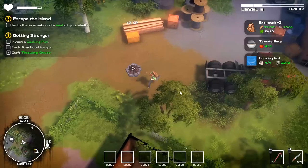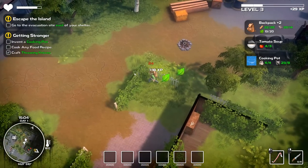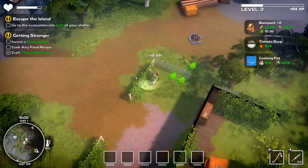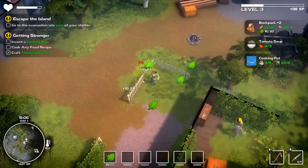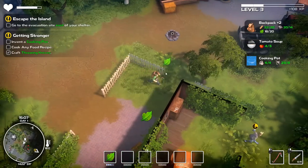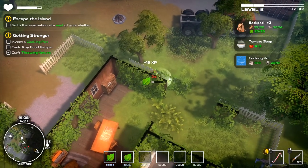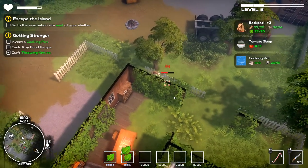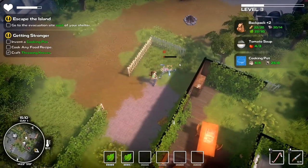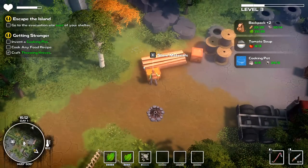Oh, we have enough for the backpack upgrade. Considering how frequently I have to come back and drop off my resources, I'm going to say that focusing on that for right now is a really good plan. So that's exactly what I'm going to do. I do wish that the items sucked in from a little bit further away — if they increased that pickup radius maybe by just a meter or two, it would feel a lot less like I need to spend my time walking over the top of resource piles.